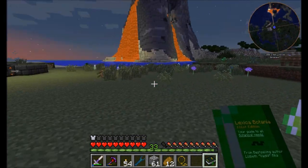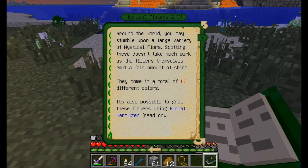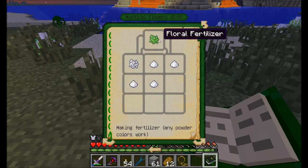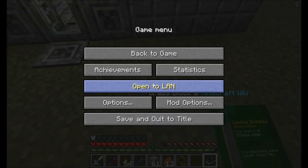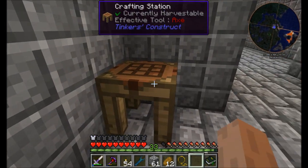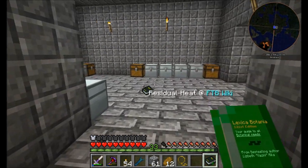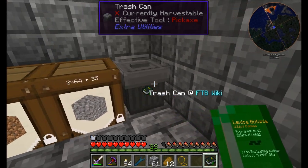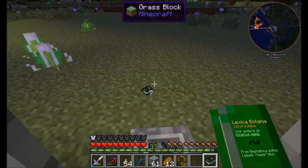Highly worth reading. If you shift right-click on a block in the world it will open up the chapter in the book and tell you all you need to know about that thing. Anytime there's a Botania block in the world you can shift right-click on it. Some things take you to the FTB wiki — it'll open a browser in another window. So it'll check out either the FTB wiki or the vanilla Minecraft wiki. Cool stuff.